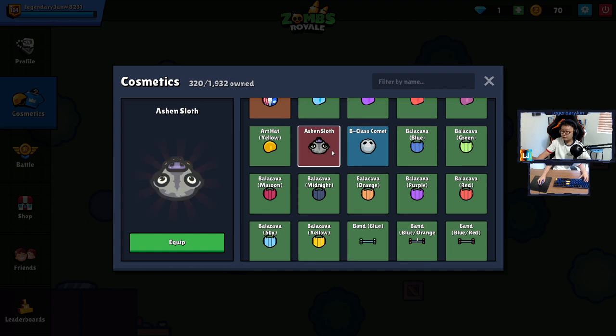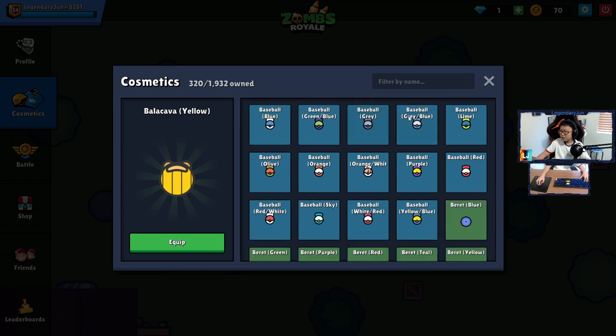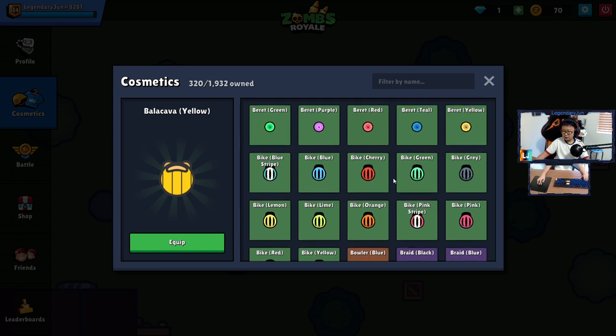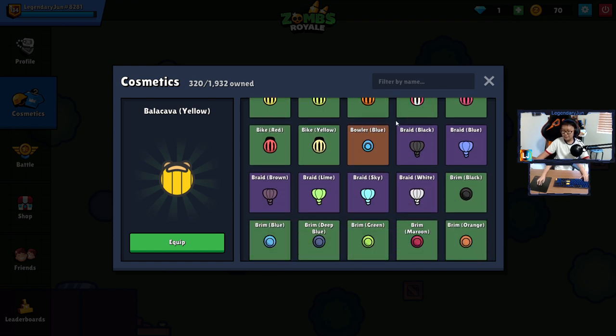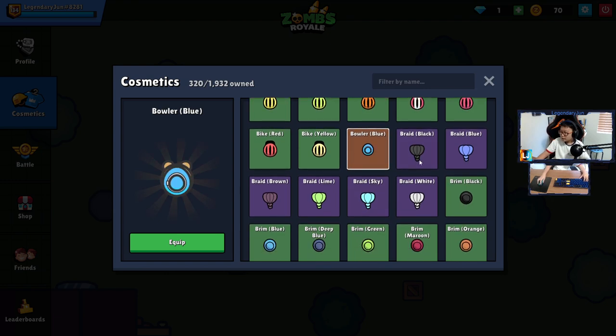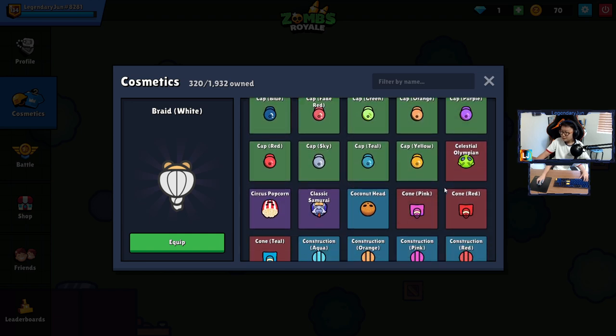We got Ash and Sloth, which was from a pack I made a video on — go check it out, it could be useful. I believe this was from this season as well. Balaclava, all the noob skins, Band, Baseball — I basically have all the regular chest skins. I'm pretty sure I have almost all the rares and uncommons; I just need to collect the epics, legendaries, and mythics now. We got the Bowler, which is a pretty rare skin.